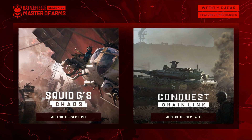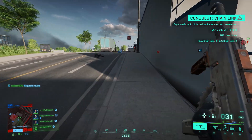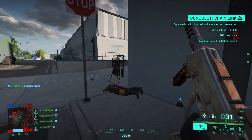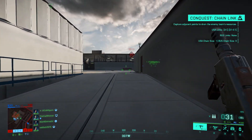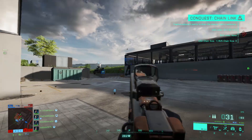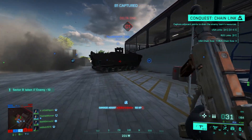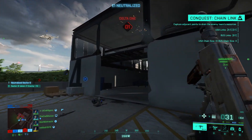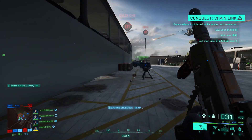In Portal we only got 2 new modes today, and I think they will change again on Friday. For now we have Conquest Chainlink and Squids Rush Chaos. Chainlink is a mode that has been available in Battlefield 4 already — you have to capture adjacent points to create a chain of objectives. So when you hold objective B, for example, you have to capture either A or C to start building a chain, then go to either A or D next, and so on. The longer your team's chain is, the more tickets the enemy team loses. I highly recommend trying this mode out, especially if normal conquest feels like it lacks structure. Squids Rush Chaos is a 128-player rush mode with different settings than normal rush, faster player movement and limited access to specialist gadgets.